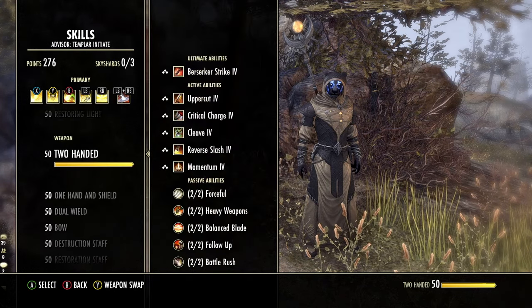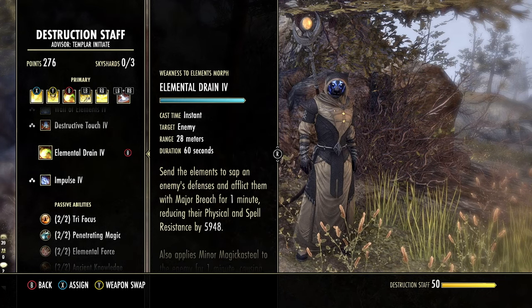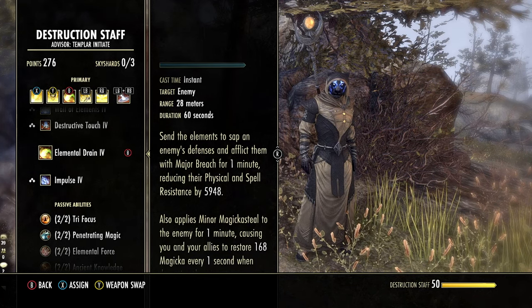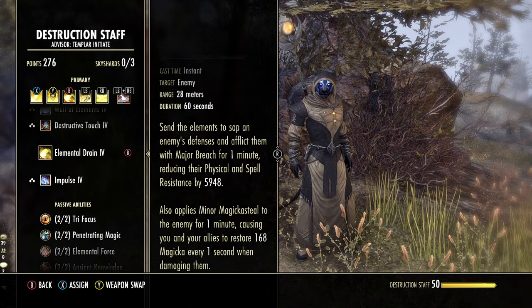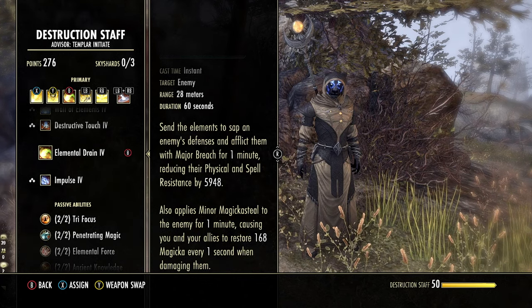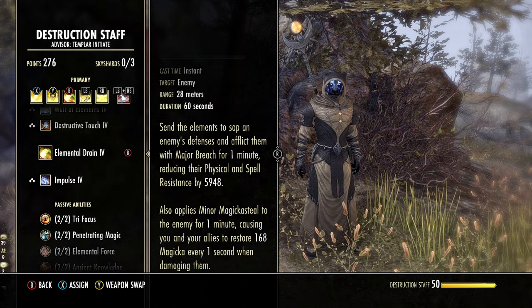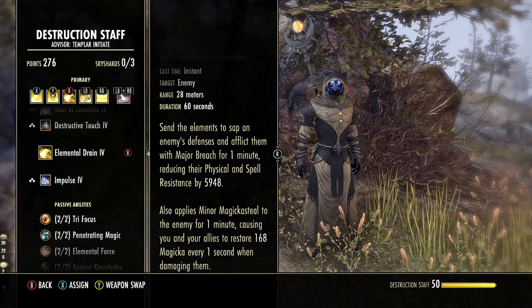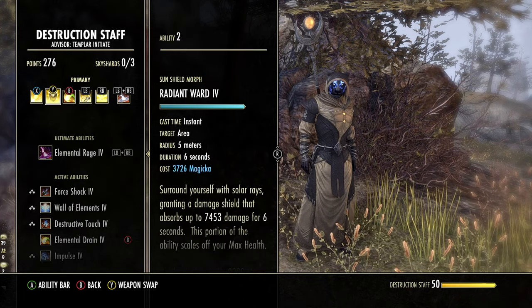Third ability is a Destruction Staff skill — Elemental Drain. This applies Major Breach on bosses, reducing their armor by about 6k, and also gives Minor Magicka Steal for a nice bonus to incoming Magicka recovery. Templars don't have many options for sustaining their Magicka pool, so this really makes a difference. It has a 60-second duration, which is very nice.